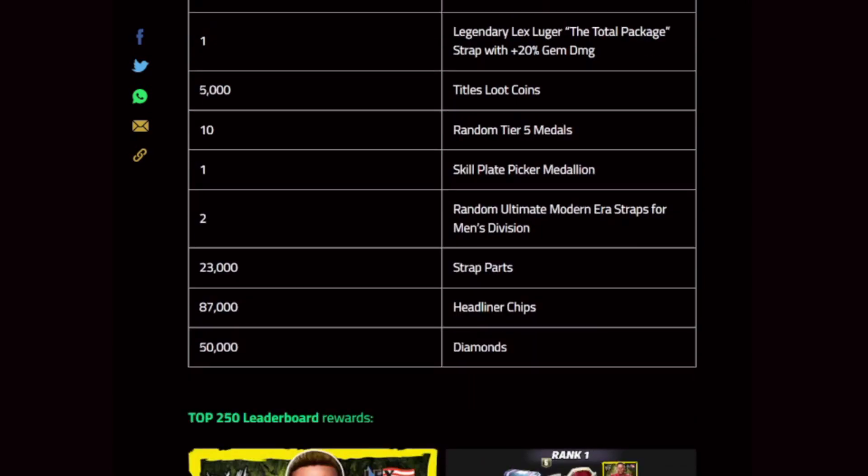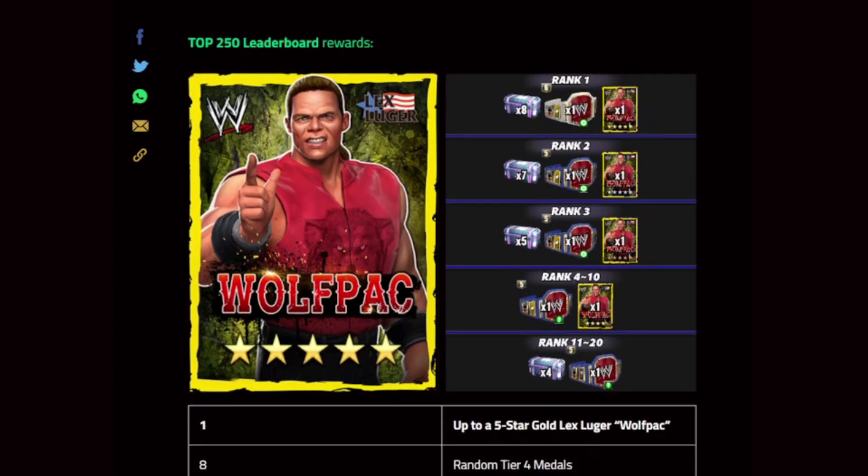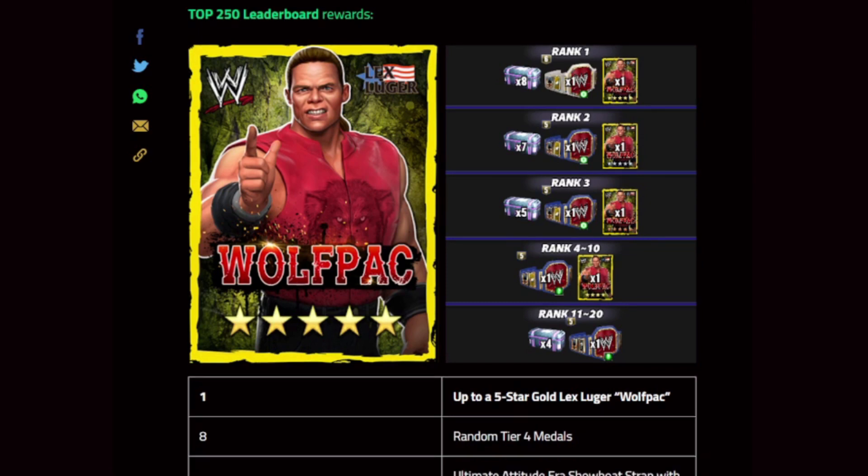If you're close to the titan plate, I highly encourage maxing your Talent Up. Random ultimate modern era straps for men's division, strap parts, headliner chips and diamonds. Leaderboard rewards — that's kind of cool that we get a New Lex and they're gonna put the Showboat in the leaderboard awards. I still think he's quite good at Showboat.